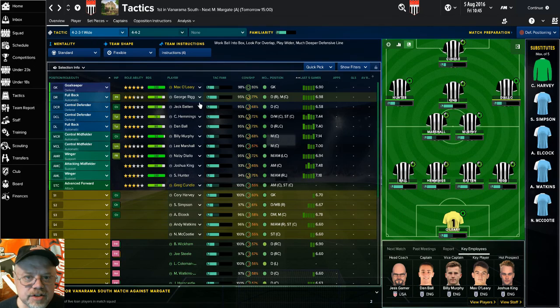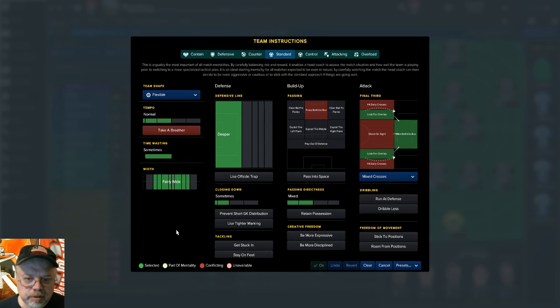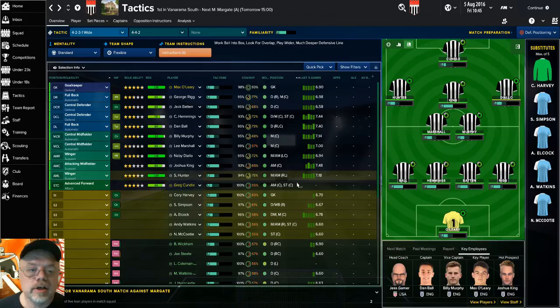I've got them set up on standard, but I may go counter since we're playing away. I haven't got the final team report on these guys yet. For instructions, I've kept it pretty simple — a deeper defensive line because my backs aren't quite as quick as I'd like, so we play a little deeper so we don't get the ball played over the top. Look for overlap and work the ball into the box. I'm not changing anything else — keeping it very basic. The assistant manager says we need to add more, but it seems to be working, so if it ain't broke, don't fix it.